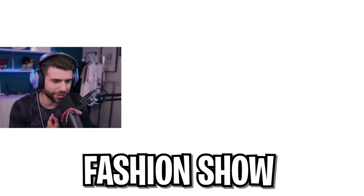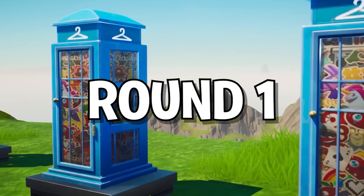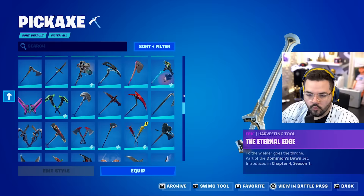Welcome to the first Fortnite Chapter Four fashion show. We got a hundred players here and a special guest, Courage JD. The password to this fashion show was 'Fat JD' — Courage is not a little shy. Right now, round one is Fortnite storyline villains, one pickaxe, one pickaxe.